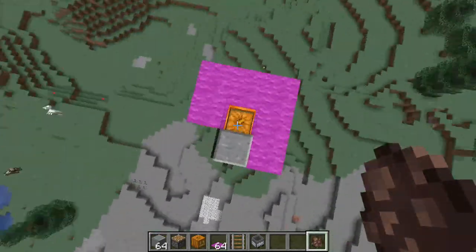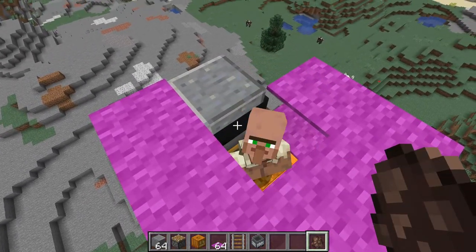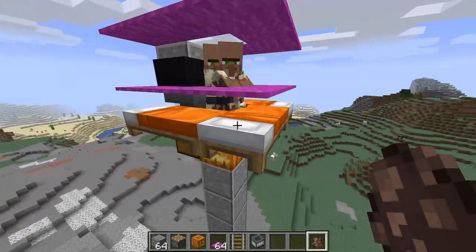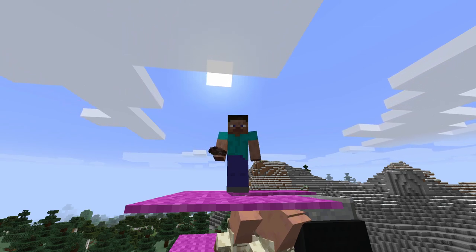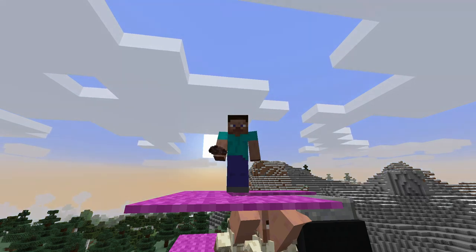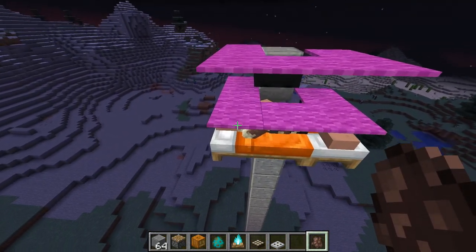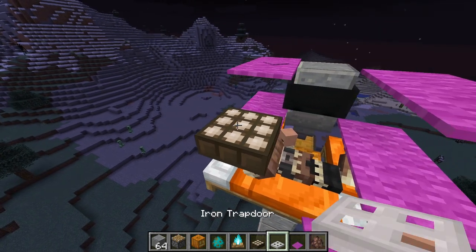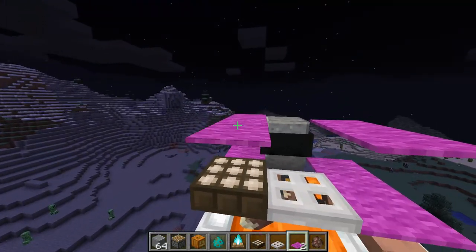Now comes one of the harder parts of the build — getting the three villagers into this hole. You'll probably have to use rails and a minecart to bring in the villagers; since I'm building this in creative I'm just going to spawn them in. Once they're all in, wait for nighttime so the villagers get into their beds. Once all the villagers are sleeping, come to the back and break these two pieces of carpet. On the left side place your daylight detector, and on the right side place your iron trapdoor — to place this you need to crouch and right-click; if you just right-click you'll be interacting with the daylight detector. After that, place back the two carpets on top.